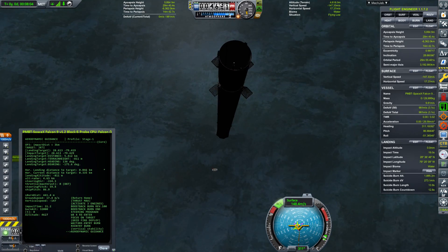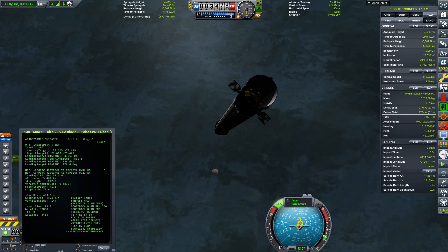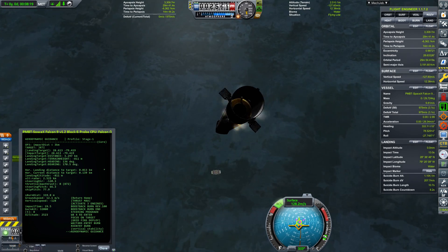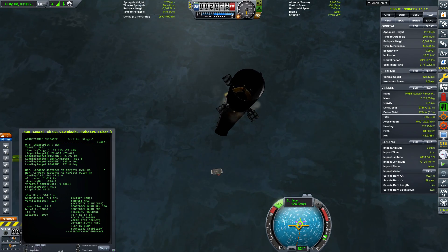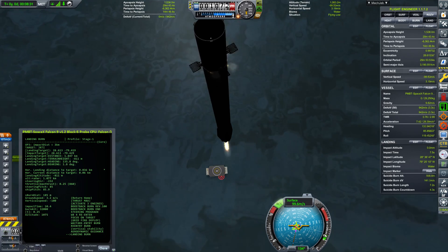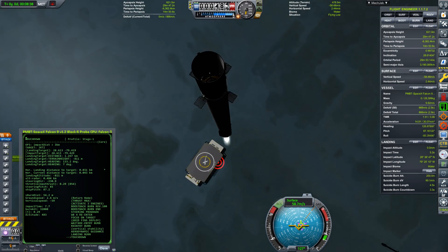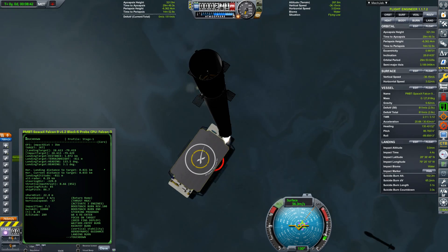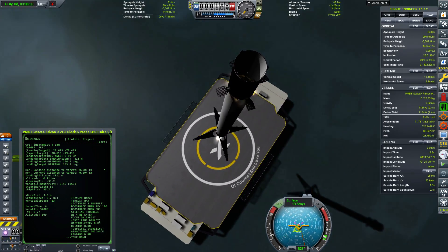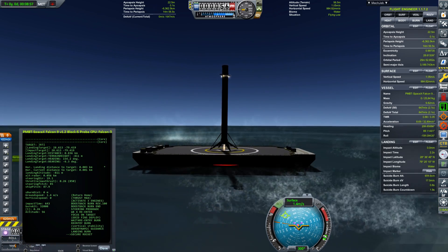That red marker points to where the rocket would land without any correction. We can check how many meters we are from the center — we are almost exactly in the center, just 0.302 meters off. And bingo — we have landed. We are there.